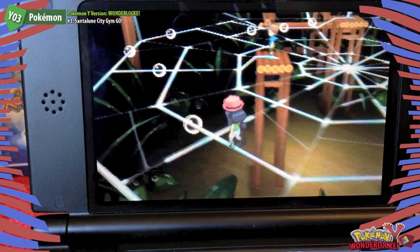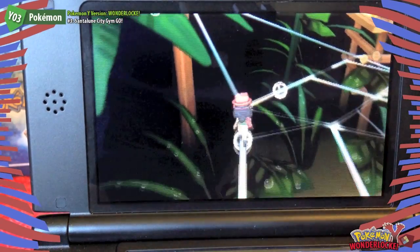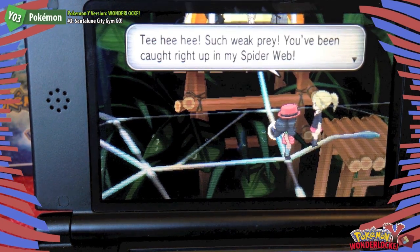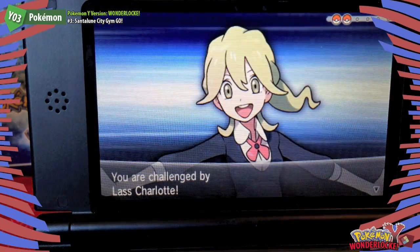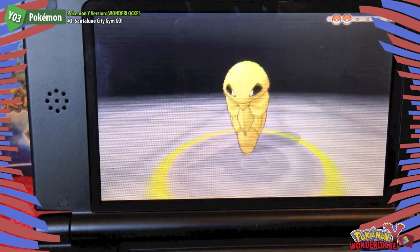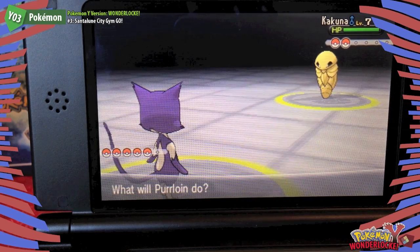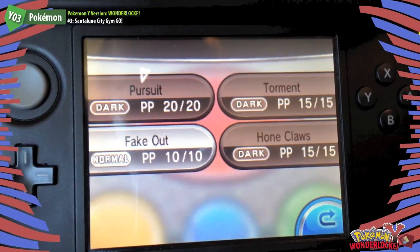I'm going to go back and battle them, but I just wanted to show you. We managed to only have to battle one trainer — pretty much bypassing a lot of them. Charlotte sends out Kakuna. We'll go back and fight the other two before we go for Viola. Go Purloin — level one against a level seven. Purloin has Pursuit, Fake Out, Hone Claws, and Torment.